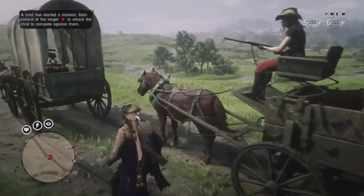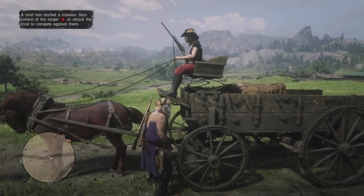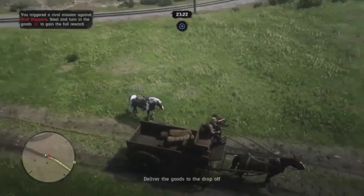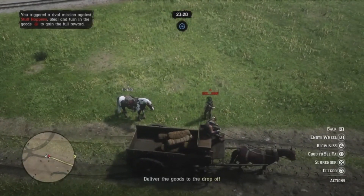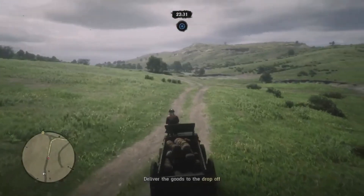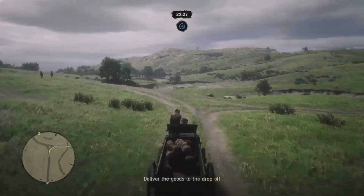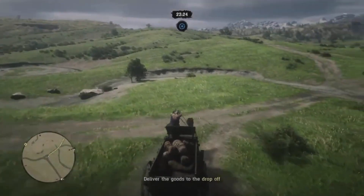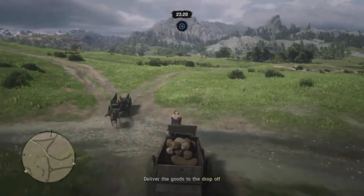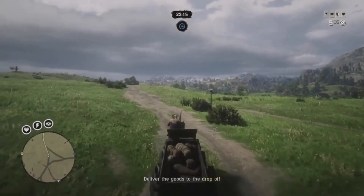When your friend rides the wagon and reaches a certain point, it'll say something like 'rival players can steal the goods.' When it says that, you'll want to hijack your friend's wagon, and as soon as you do that, your friend will want to disconnect from the internet. After you do that, just deliver it to the drop-off zone. Unfortunately this one was ruined by a griefer, which I killed and made him rage quit, so I'll start all over again.